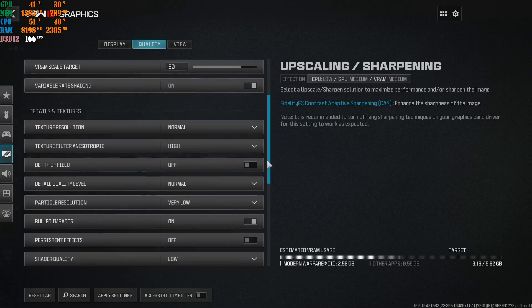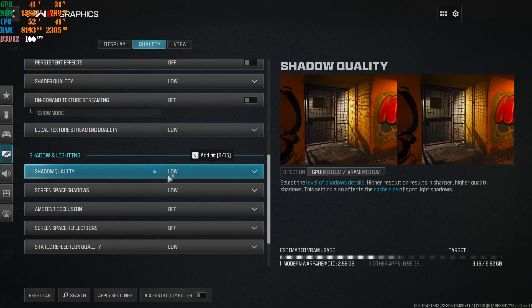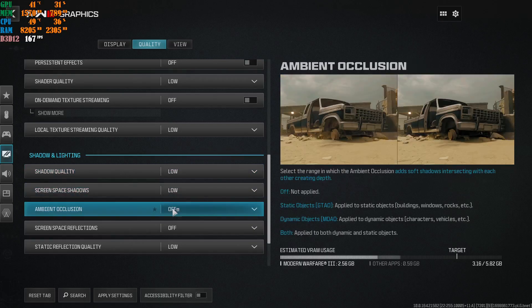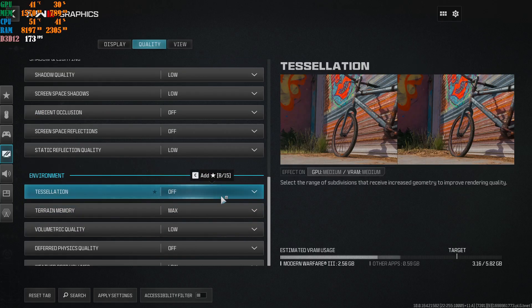For the quality settings across all upscaling options: local texture streaming quality at low, shadow quality at low, screen space shadows at low, ambient occlusion off - always off. If you're losing frames, why would you turn ambient occlusion on? That's why you're watching this video. Screen space reflections off, static reflection quality low. Tessellation off - always off. Tessellation actually makes your game run worse if you turn it on and it's not worth it.